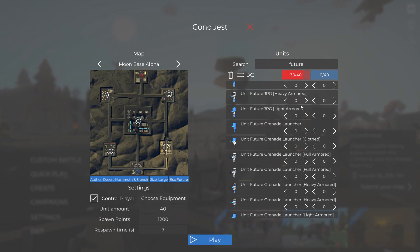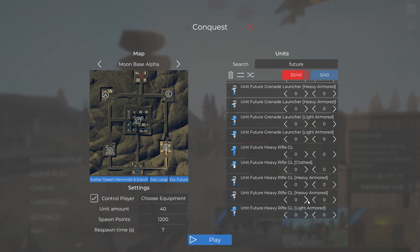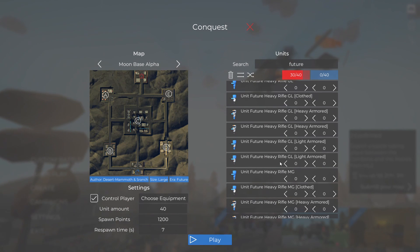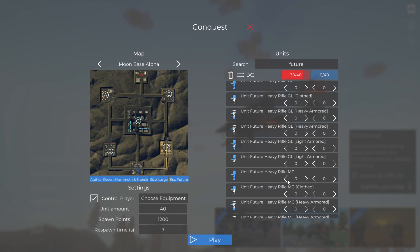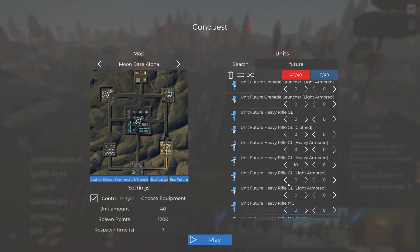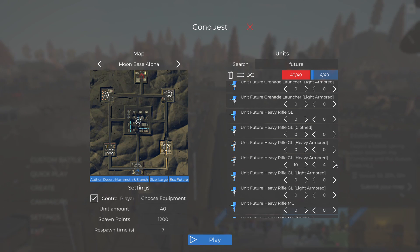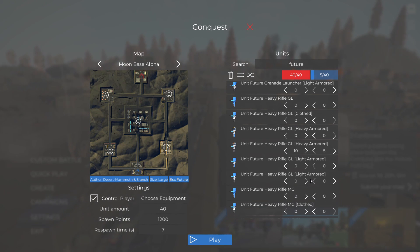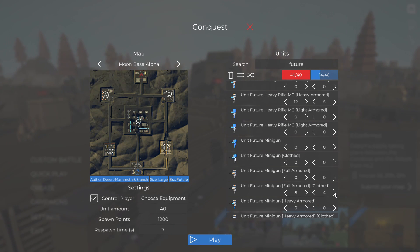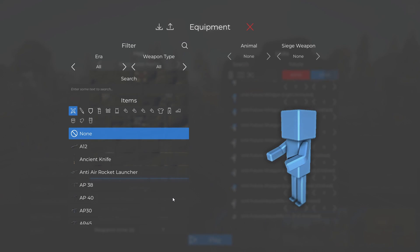There's grenade launchers, RPGs, shotguns - I think we should just stick with the three units we've been choosing. There are MG rifles and GL rifles too. We'll get some of those guys as well. For the blue team, we'll have like 20 soldiers - probably five of each. Five of those guys, five of these guys, five of these boys, and then five shotgunners. Alright, now let's choose our equipment.